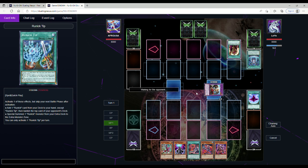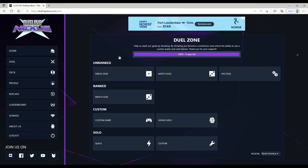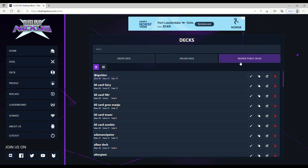I get a good mixture of rogue and meta on EDO Pro, which is why I think it's the best one overall. Dueling Nexus opens in your browser with no download required - if someone's playing something annoying you can just close it out and go back to the main screen. Both Dueling Book and Dueling Nexus let you upload YDK files, so you can move your decks between EDO Pro, Dueling Nexus, and Dueling Book without rebuilding them - a very nice quality of life feature. But Dueling Nexus is slow, laggy, buggy, and filled with rogue decks.